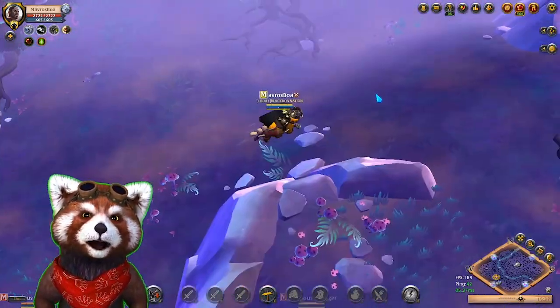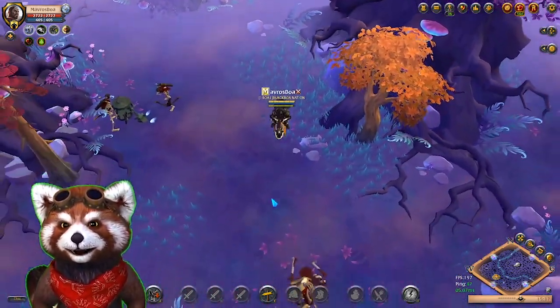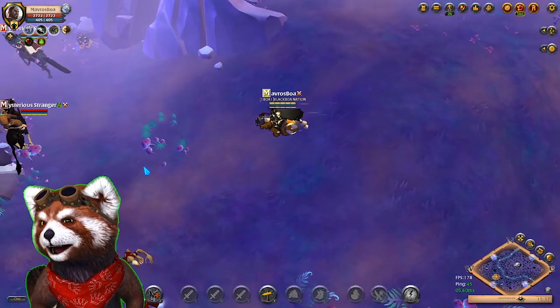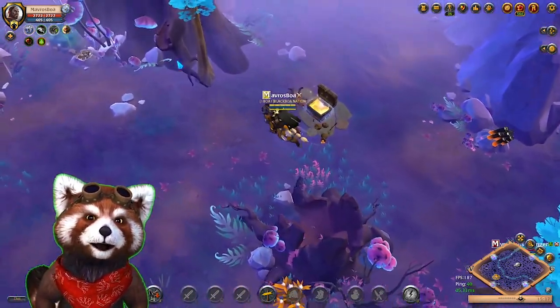Fire Staffs are kind of a problem, especially if they're using the third Q. They have range on us and just deal huge damage — got to be careful for them. Frost is very scary too. They're one of the best at kiting themselves, and hence they're great at catching people.